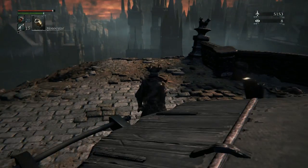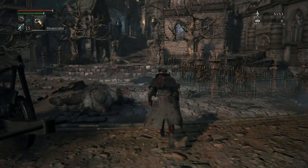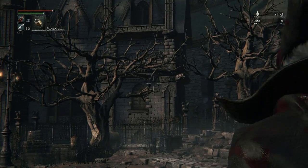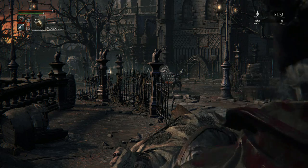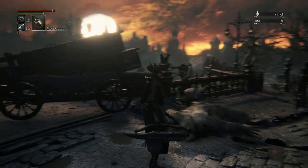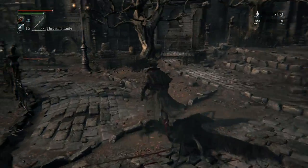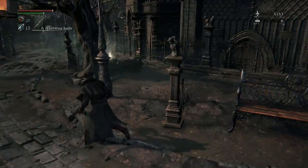You can't dodge or anything while using the monocular — you're stuck in it, and you've got to press square to disengage. Last time I got messed up because I was checking things out and then a boss attacked and I couldn't react. It's kind of like playing Bloodborne in first person view. I'd better unequip that before it gets me killed.